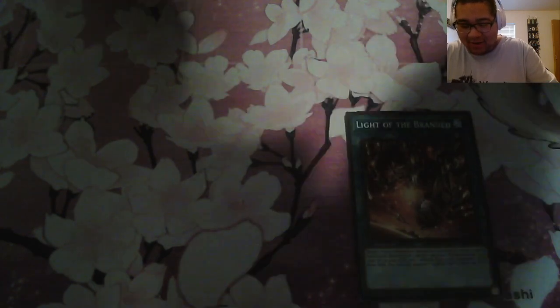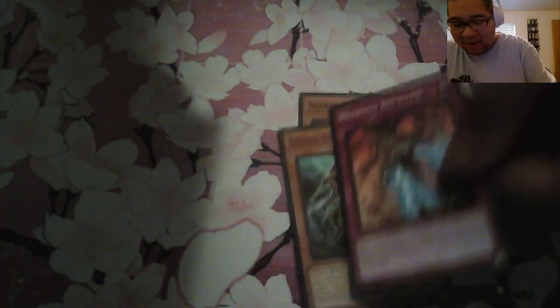Don't tell me that's all I pulled. We have Light of the Brained, Scareclaw, Castura. Gishki Castura is going to be the best deck. Branded Befallen — we got the new Tribrigade link, the Blasphemous Two or whatever, that's pretty cool.